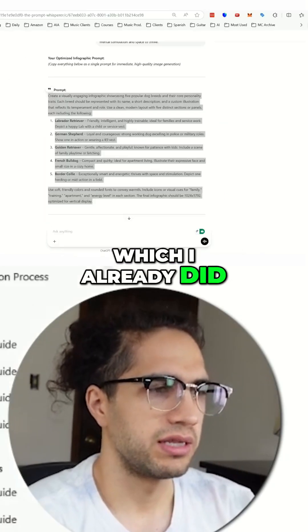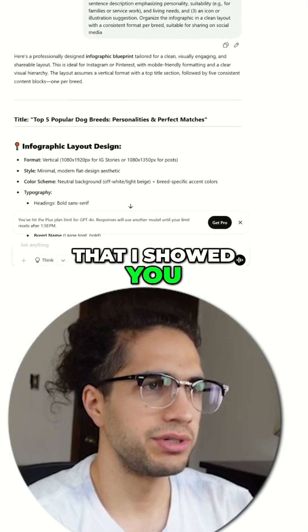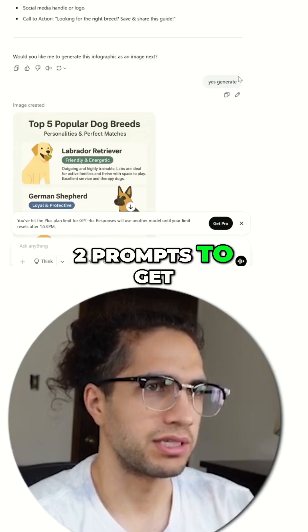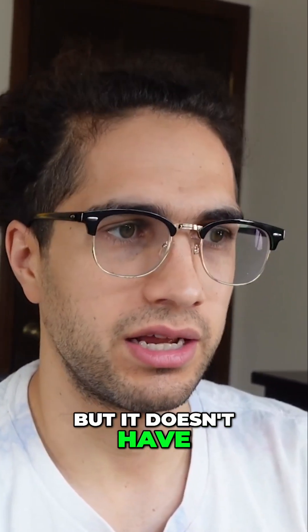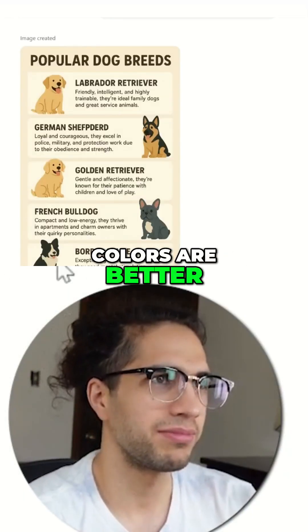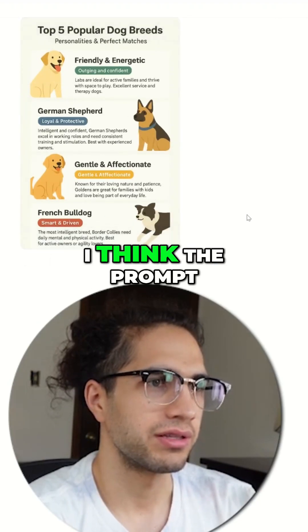I took the enhanced prompt — this is actually the first version I had gotten, not the new one. It wasn't one-shotting images; it was like getting another prompt out, so it took two prompts to get to the image. Then I just said 'generate it,' and it made this result, which I think is technically better, but it doesn't have the last dog. I said I need all five dogs, and then I got four dogs again. So the colors are better, but I didn't get five dogs — that's a little annoying. I think the prompt itself is right though.